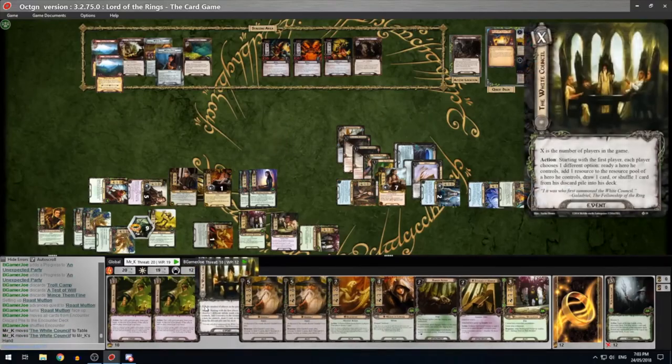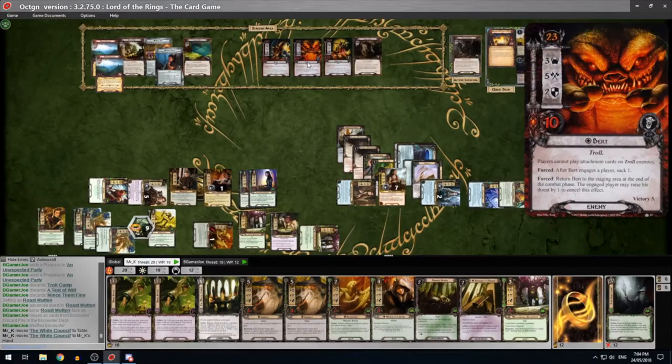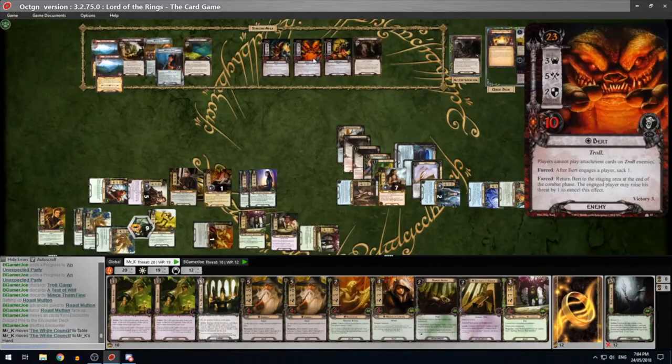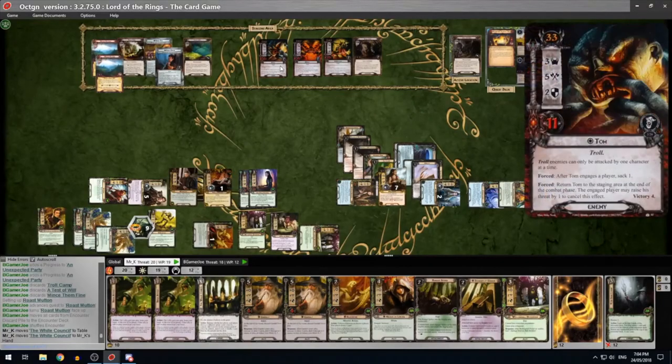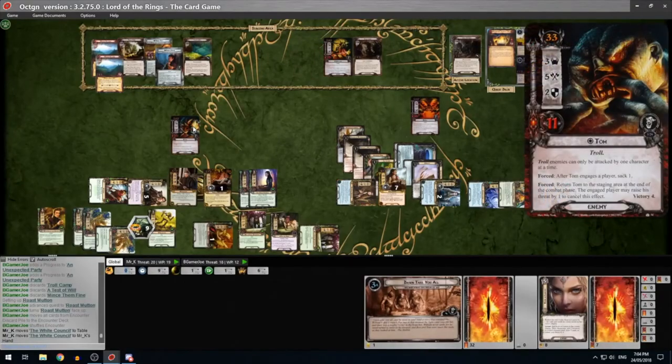Now it's probably good to use Bilbo to save Naasya - it could be super trolly and not do it! Trolly - how apt. I'm guessing you're going to cancel them? Yeah, so they get Shadow Cards, and then our threat level actually does matter. I am at 18 - Wizard's Voice, Doom 3. We can each choose an enemy engaged with us and they don't attack. Are you okay with taking the three threat? Yeah.